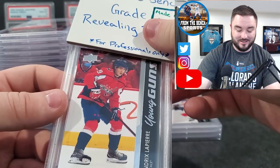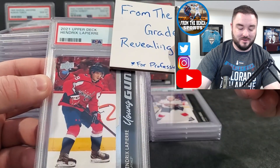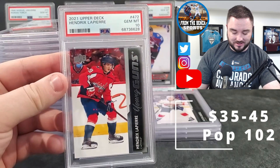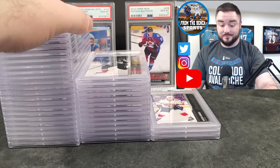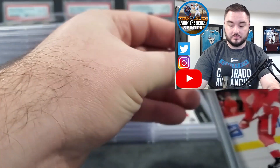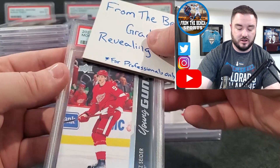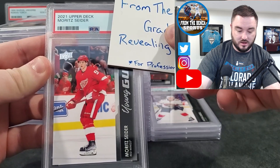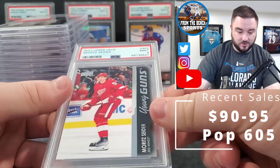Let's try to get back on a roll here — Hendrix Lapierre for the Washington Capitals — there we go, PSA 10! Back on a roll! Next up, another canvas in here — let's see if we can get more excited... but we are cooling off here.